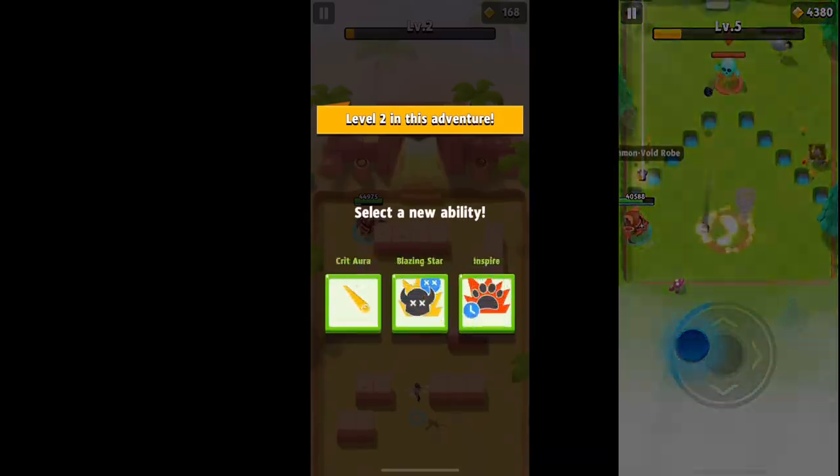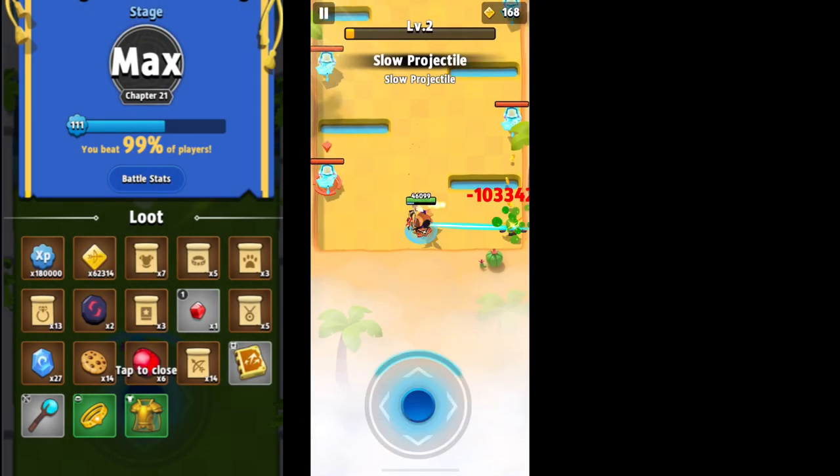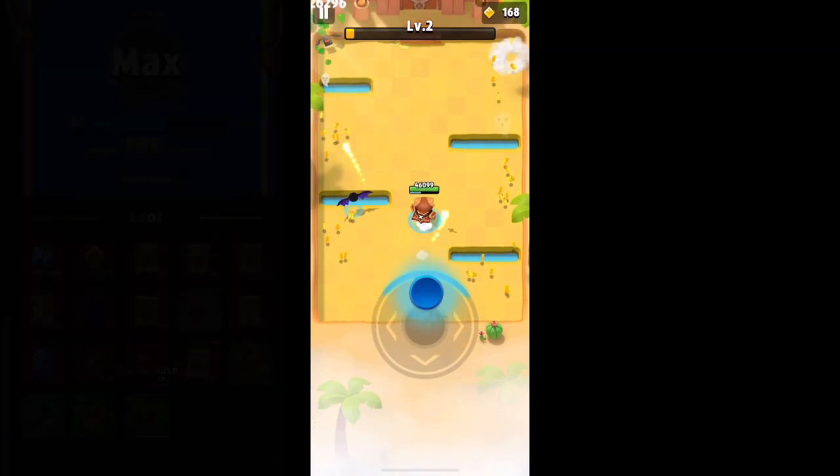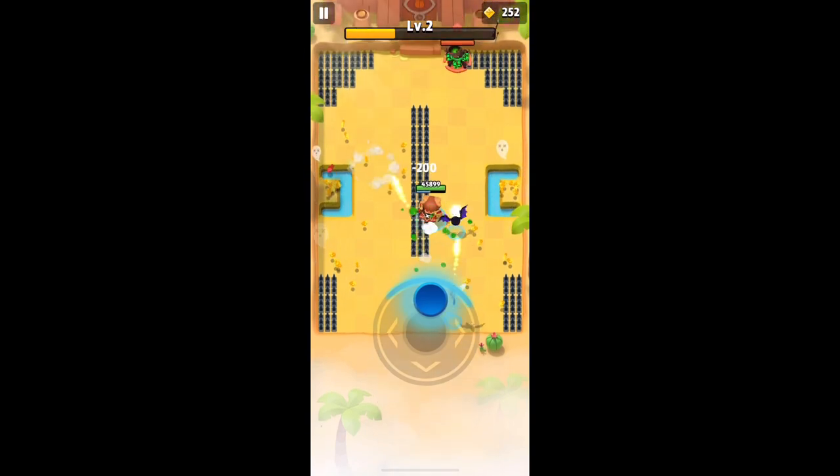We're now getting green drops — the actual green drops inside the game. There is no guaranteed way to improve your chances of getting them or getting them at all, so just be happy when you get one; they're still a nice surprise.